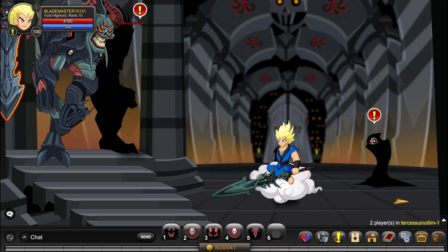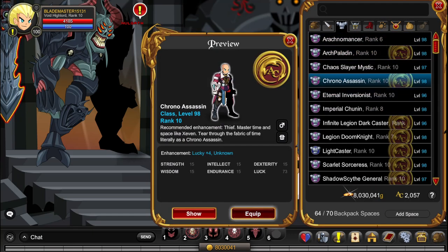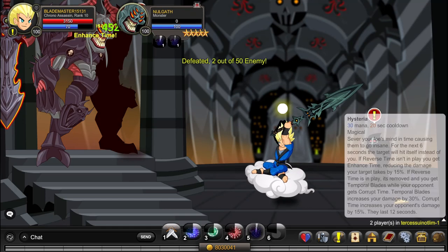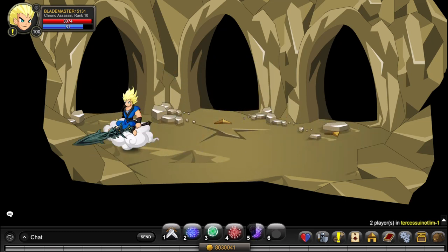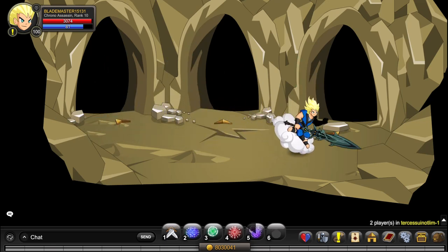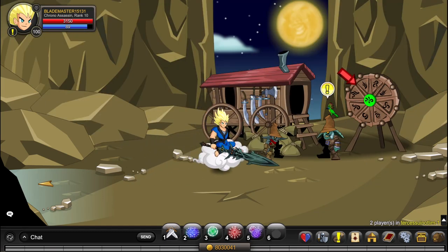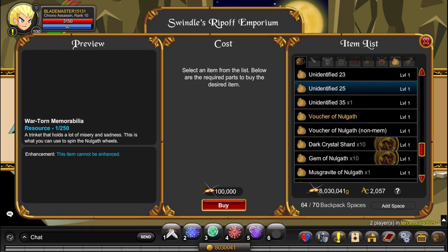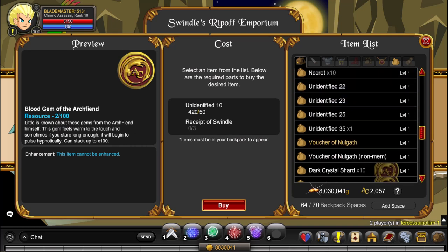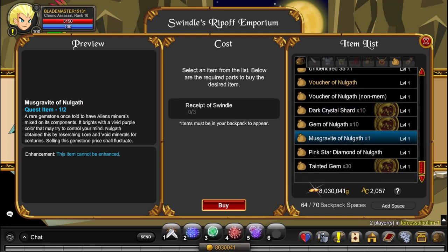There's another shop nearby. So I'll quickly leave this room using Chrono Assassin skill 5 and head there. The next thing is to go to Swindle Bilk's shop, and over here you have a ton of Nolgath items, like the Blood Gem of the Archfiend for three Seat of Swindles and some Identify Tens — basically all these items you can buy with your Seat of Swindles.